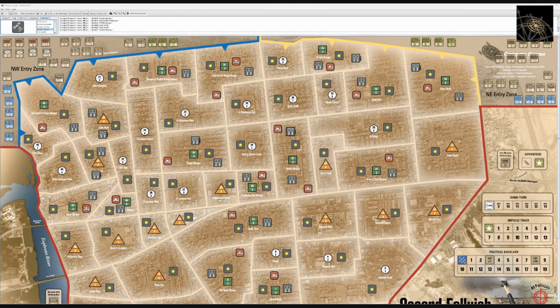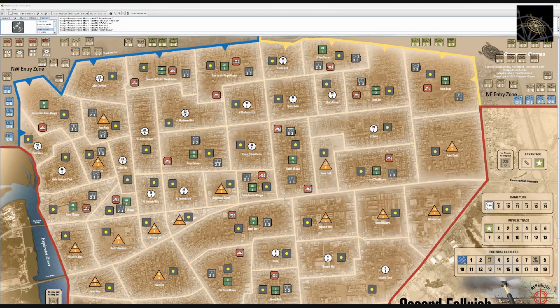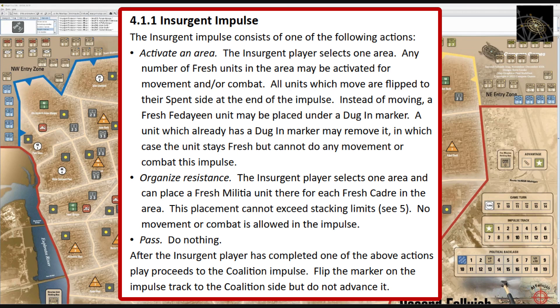In an insurgent impulse the insurgent has three choices: activate an area (fresh units can move, fight, or both, then are spent), organized resistance (select a cadre unit — one fresh militia unit per cadre can be placed in that area, subject to stacking limits), or pass. Organized resistance is one mechanism by which militia units appear on the map. Sometimes the insurgent simply likes their defensive setup and passes to see what the coalition player does.